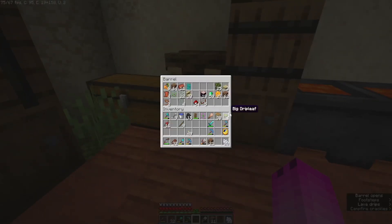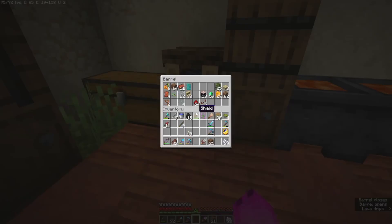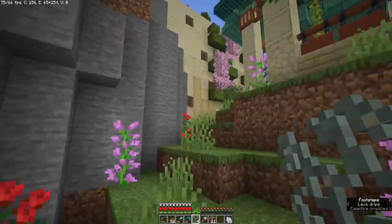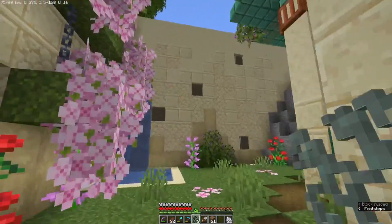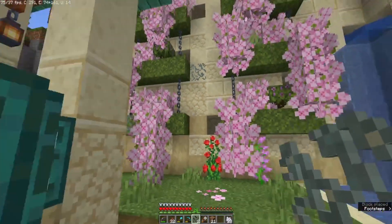Do I have any lily pads down here, or do I need to go up into my house to look? I think I have to go into my house. Let's put some glow lichen around. That's one thing I haven't done yet — I haven't done any lighting in this section.